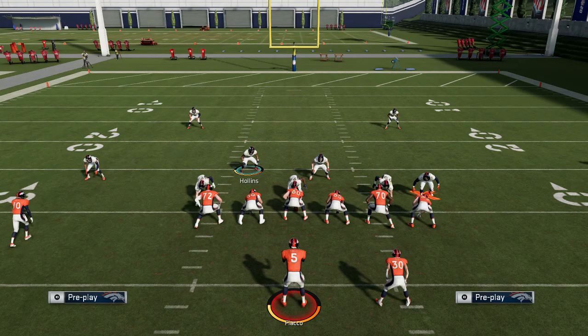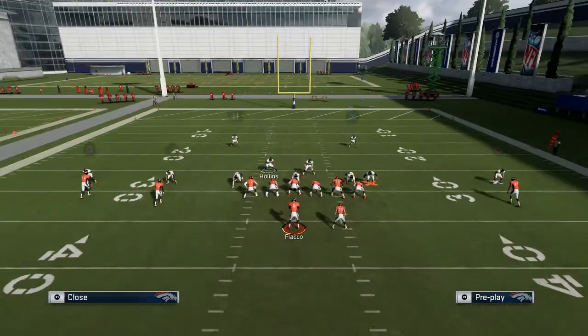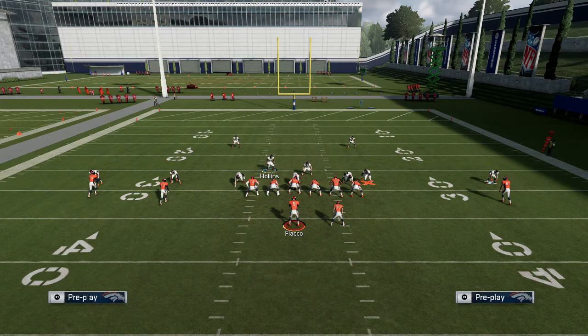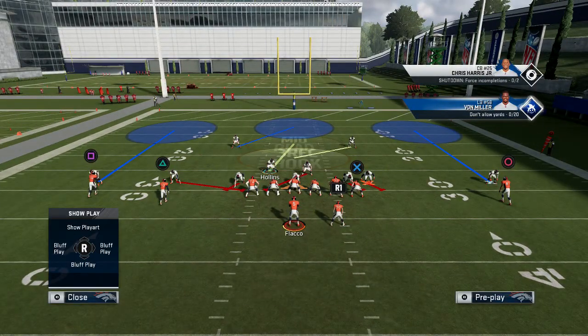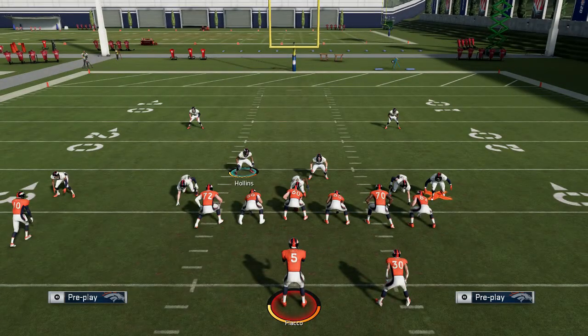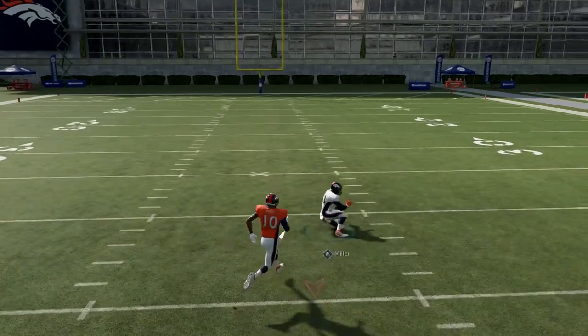As always, simple setup. All you gotta do: base align, press, spread crash out, blitz your slot corner. This guy right here is gonna be a user — you don't gotta hover, you're not gonna do much. Just take a couple steps over to the left or right depending on where you want to step back. It'll trigger double edge pressure. That's how your play art should look right here.